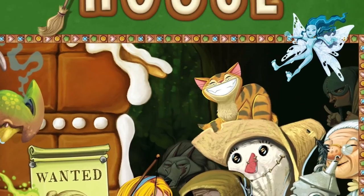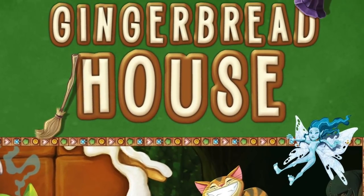Number 14 is Gingerbread House. This is a tile placement game where each player is a witch with a gingerbread house on a three-by-three grid. You play gingerbread tiles, gain gingerbread resources, and then use that gingerbread to lure various fantasy creatures to your house to capture them for points. It's kind of Tetris-like but with double-domino style tile shapes. Gingerbread House, number 14.